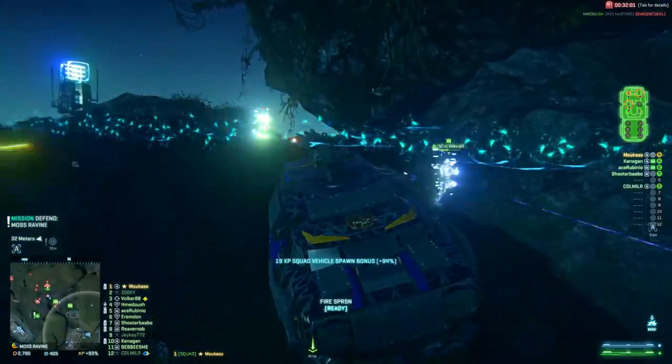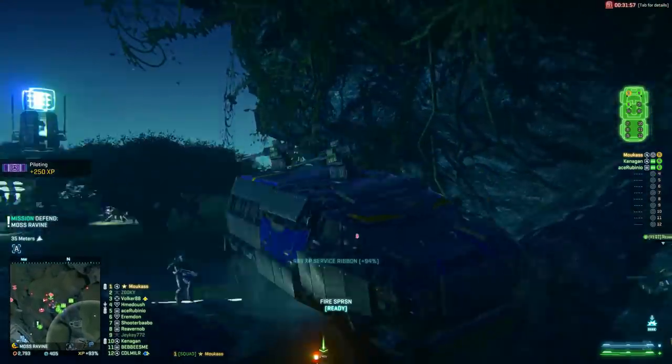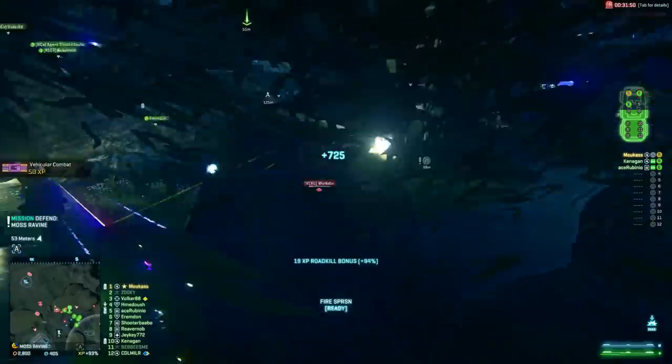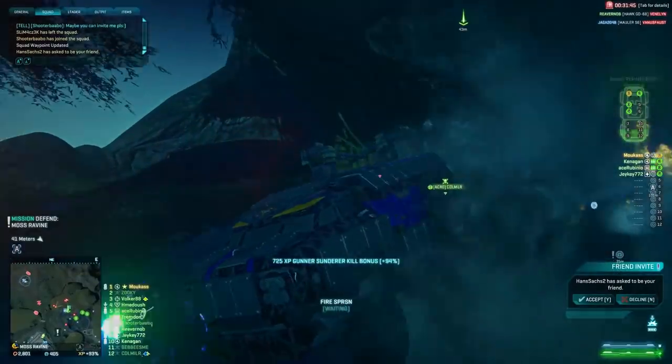For example, a heavy assault needs 8 rockets to kill a Sandy with blockade armor maxed out from the front and sides, but from the back he needs 11 rockets. Three more rockets is big, so you need to exploit the back armor to the maximum. That's the only way to compete against heavy tanks and other big targets.